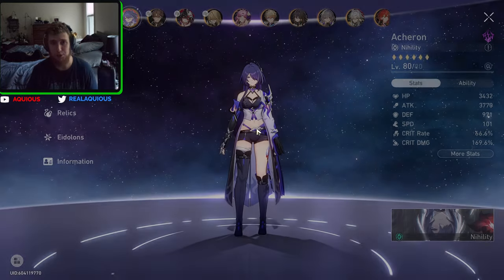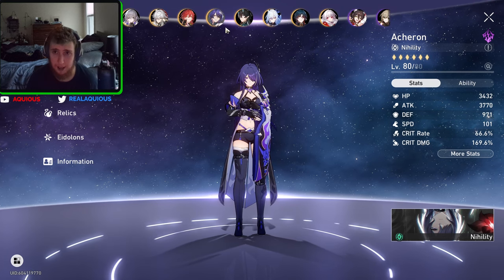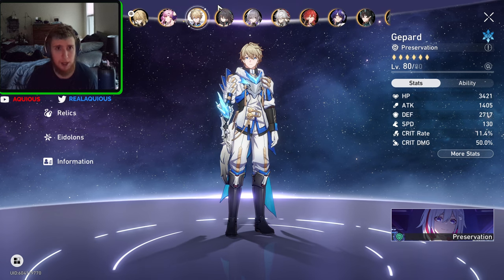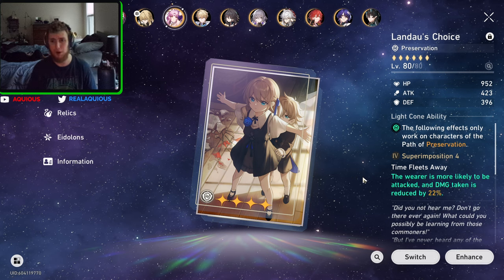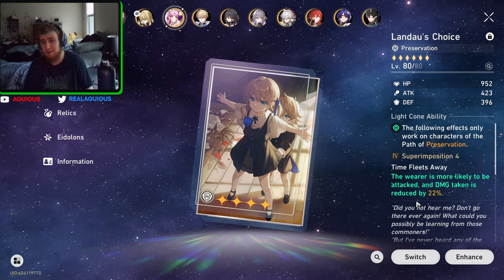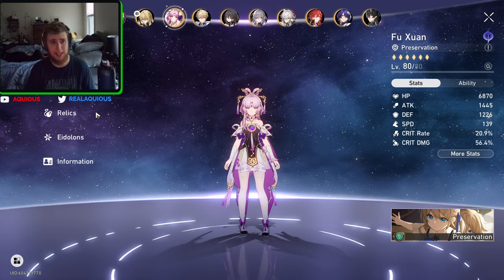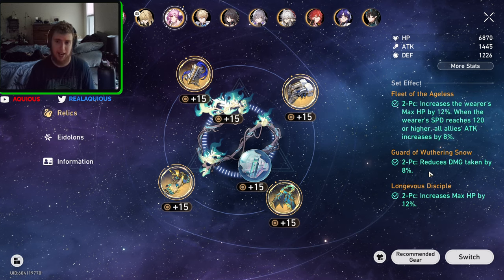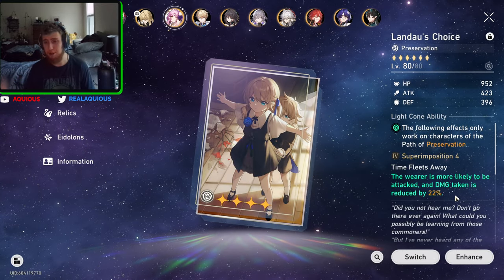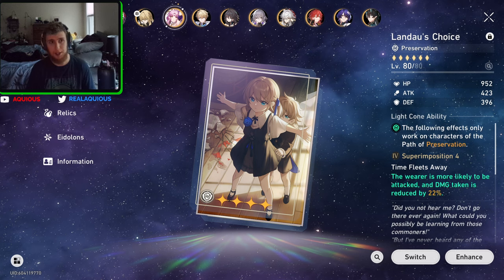I can show you guys which one I often use on Fu Xuan. Gepard has the 4-star Topaz light cone because I use him in my Acheron team to put more burns and debuffs on people. I have Landau's Choice on my Fu Xuan — it's Superimpose 4, and it's just that she's more likely to be attacked, and the damage taken is reduced by 22%. It just straight up reduces the damage she takes by 22%. And then that stacks with the Relics' reduced damage taken by 8%, so she currently has 30% less damage. She just takes 30% less damage, and that's really good because usually all damage goes into her, and I've definitely been saved from getting one-shot many times because of having these things.